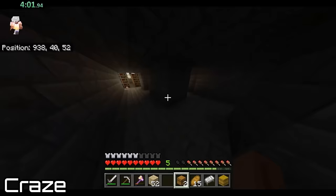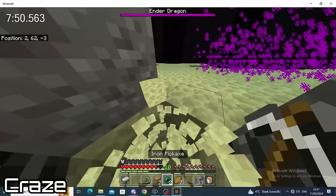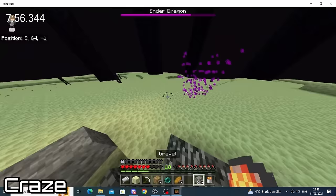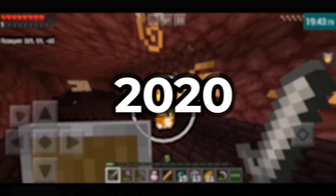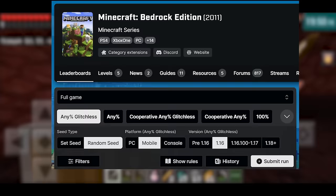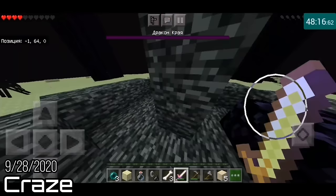His 8:19 might have been Craze's first world record in 1.16 Bedrock RSG, but he's anything but a newcomer to the category. His path to the record began in the same place so many other speedrunners started their journey — the quarantine-riddled summer of 2020. Craze first started speedrunning Minecraft on mobile, one of the three devices with separate leaderboards for Bedrock Edition, and he quickly figured out he was pretty good. After setting a new personal best of 48 minutes in September, he decided he would try to get the mobile world record, which at the time was 38 minutes and 47 seconds.